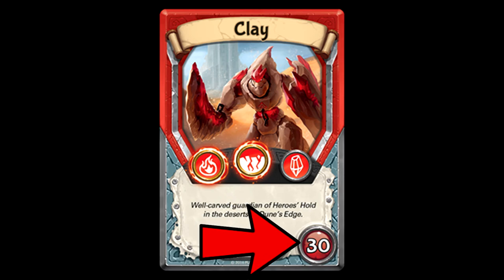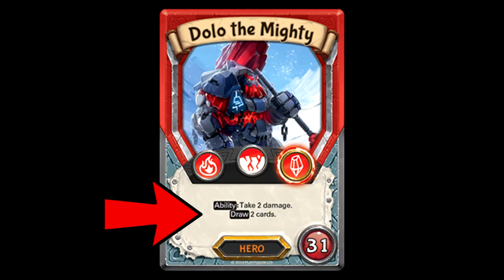Down here on the bottom right will also be that hero's life. Every hero starts out with a different life counter, so this could also come into consideration when you're choosing which hero to use. Most heroes will also come with some kind of ability listed here in the card text. Usually, having a good ability is balanced out by having less life or having less special symbols. The special symbols are called superior symbols, and I'll be calling them that way from now on.